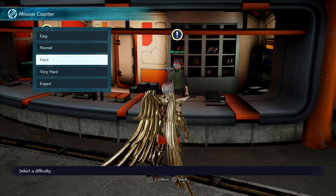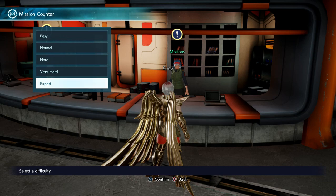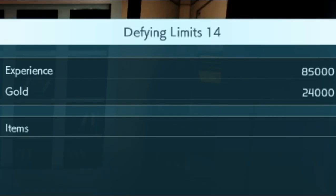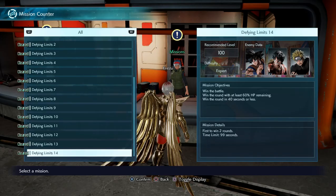So let's say you're level 100 and you're trying to grind your DLC characters or any new characters that you got because they're level 1 and you're just like 'what the heck.' You're going to want to go to Expert and then you want to go to Define Limits 14.